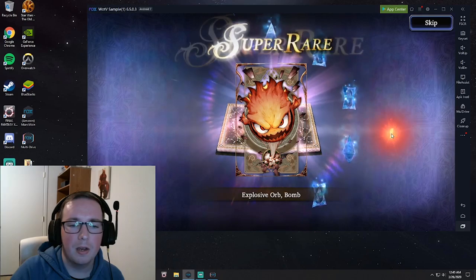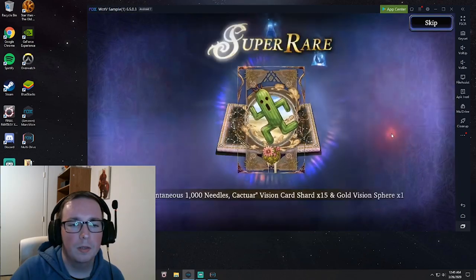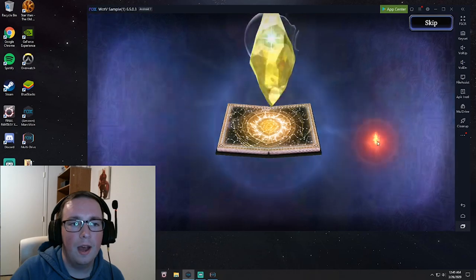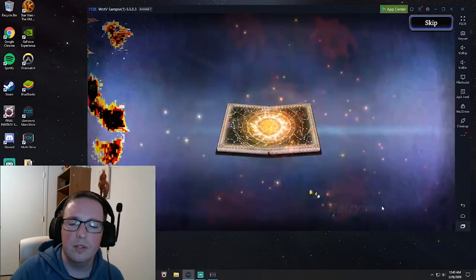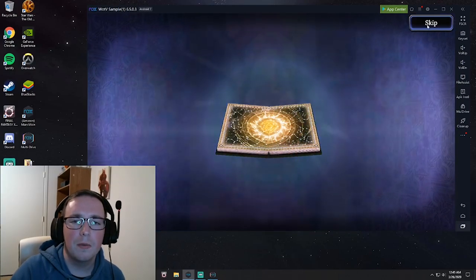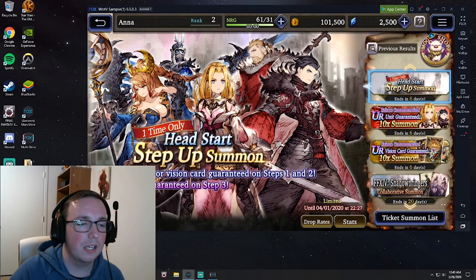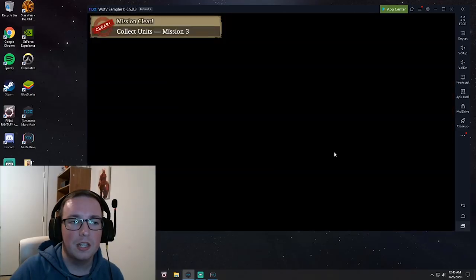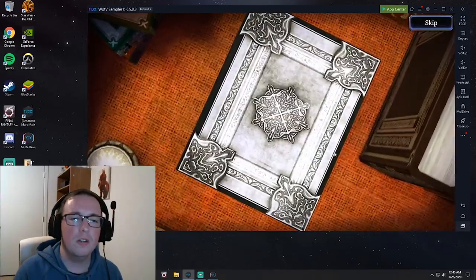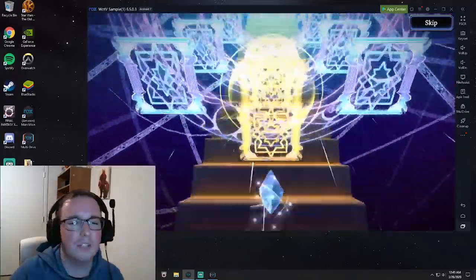We got a Mega Rare Lorenzo. And some Mega Rares are pretty good in this game — cards give you access to espers that you equip to your units. We also got a gold Reru. He's actually a pretty good unit for an MR — he is a time mage, so he can find a lot of use in a lot of parties. That's what I've heard anyway; I haven't worked with him yet since today was my first day actually playing this game.